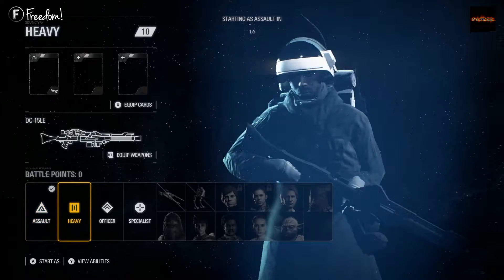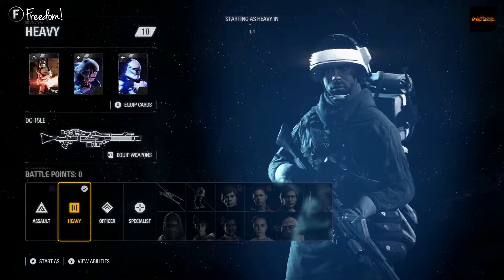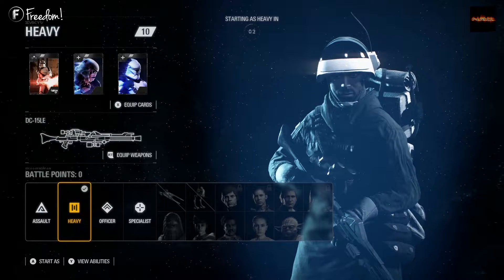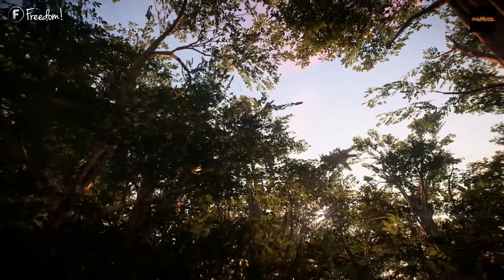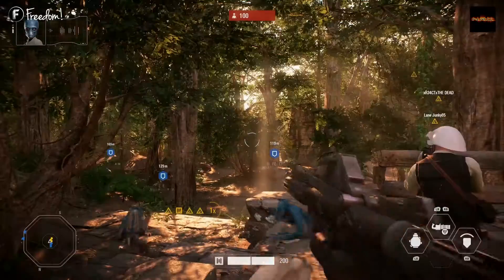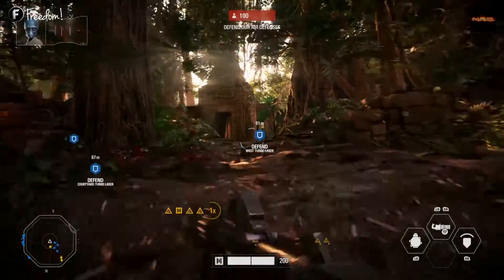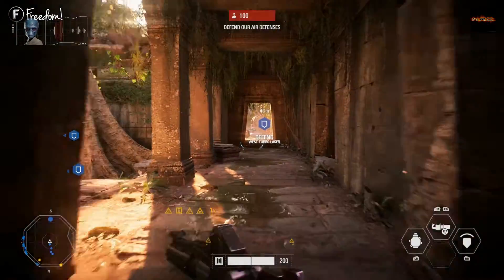I like the heavy class — I like the weapons and I have the explosive sentry star card unlocked. That card transforms the ability from rapid fire into a cannon that fires single explosive laser shots. When you hit a player or the wall or floor near a player, they take splash damage, so it's basically a mini grenade launcher or bazooka — that's my loadout.